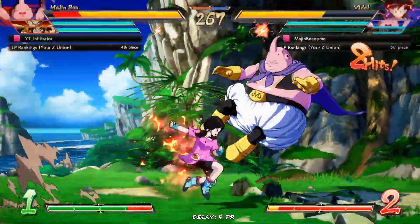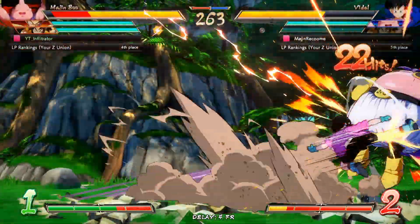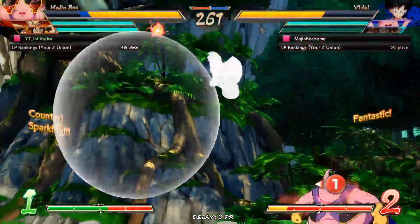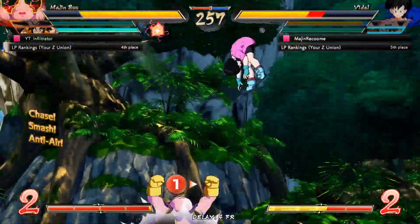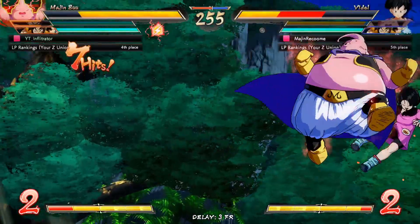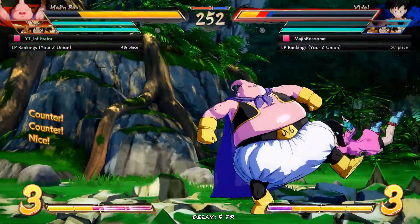We got hit by the Videl mix — I should have been ready to 2H that. Is he going to go for the reset here? I can never really tell when people are going to go... yeah, he went for the reset. Luckily I was matching spark — I did not want to deal with that. He did not vanish cancel properly, he went into the super dash. And I dropped the combo, but we still got the kill.